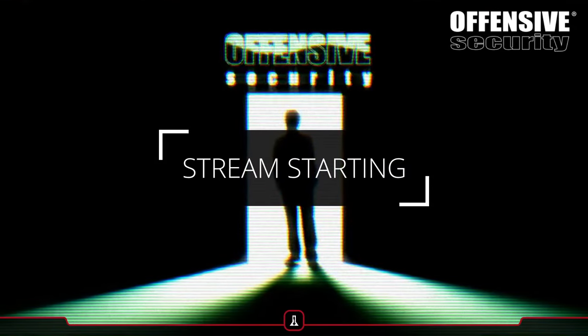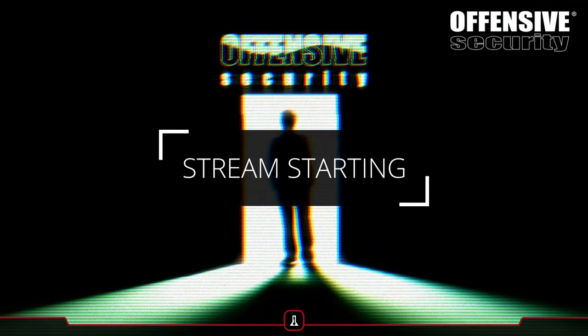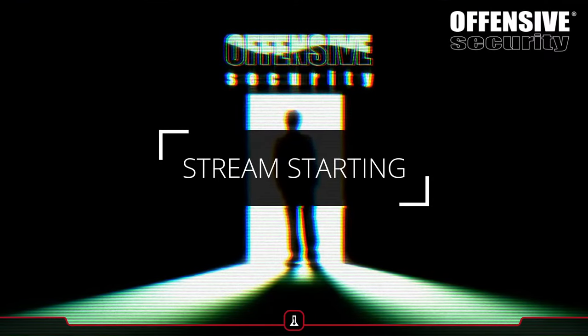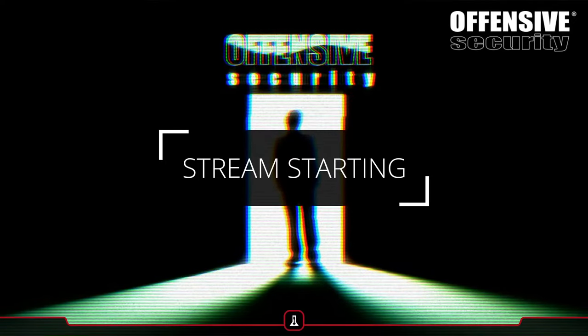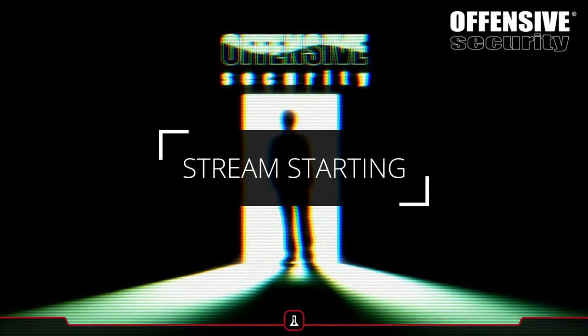We're up to about 40 people. If you'd like to, go ahead and launch the machine, scan down your private network, grab the IP address, export it in your terminal as an environment variable, and get it loaded into Cherry Tree or your Markdown - whatever it might be. That is going to be our target machine today. We're just going to take a little bit of time to get some technical questions from the community, a 20 to 30 minute window to allow people to do that.